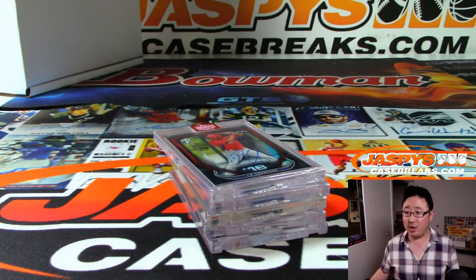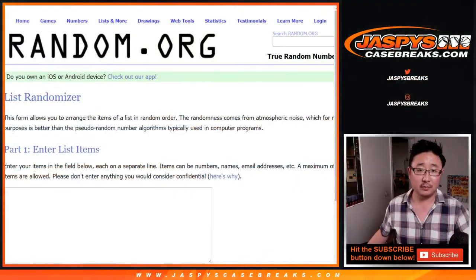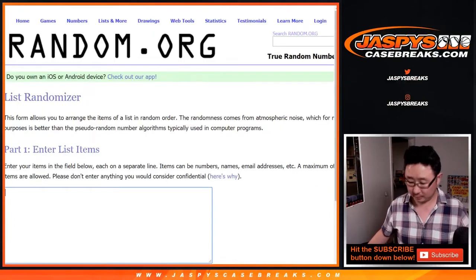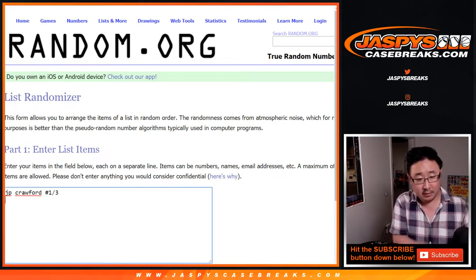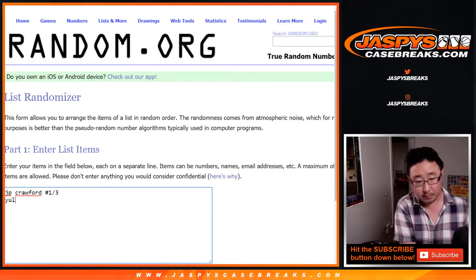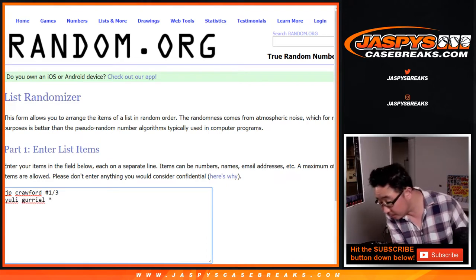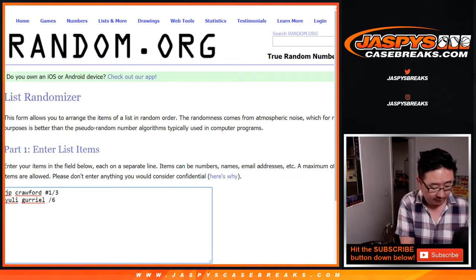Chris says, hey Joe, I like this product. Nice — I do too. There'll be more in the store. Archives — go and get it, folks, at jazbeescasebreaks.com. So these are all autographs, so I'm not going to differentiate. Yuli is at out of 6 — just one off that train whistle.